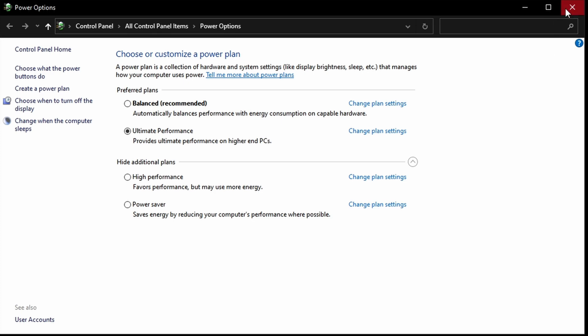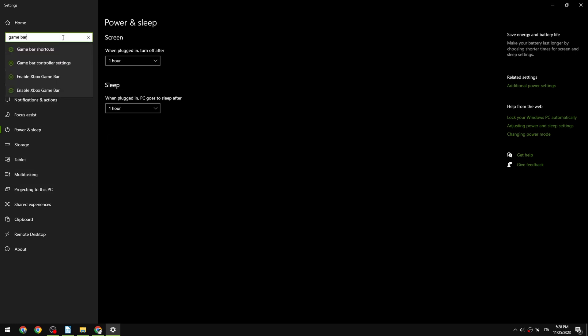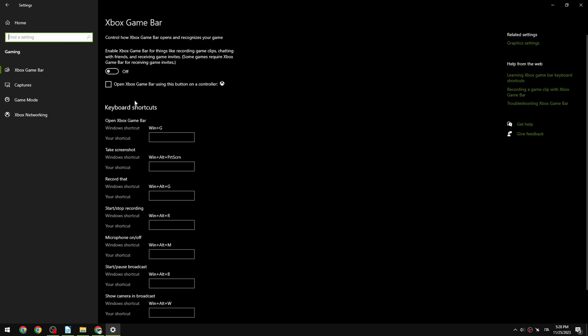The second thing you want to check is the Game Bar. If you type 'game bar' it will show you this. By default this will be on, which is a tragedy because this thing is always running in the background and messing with your performance. It may record automatic highlights in some games. Just turn it off — from on to off — and forget about it, because nobody in their right mind uses Xbox Game Bar.